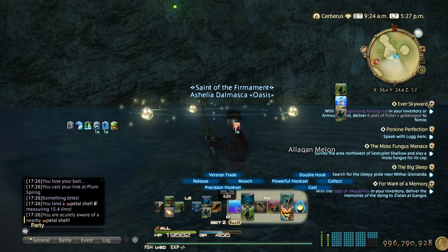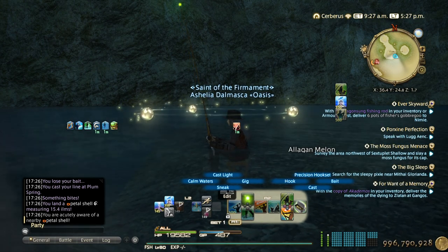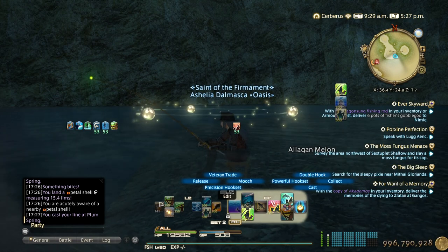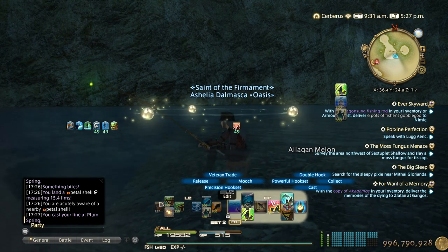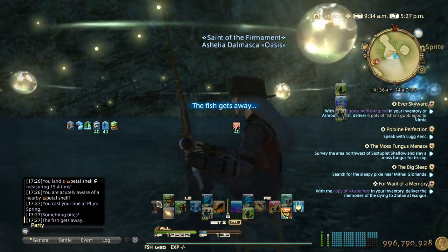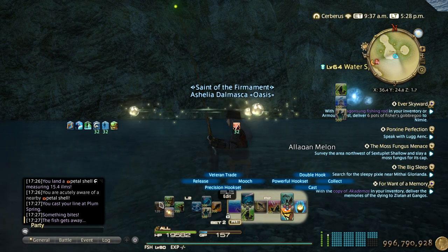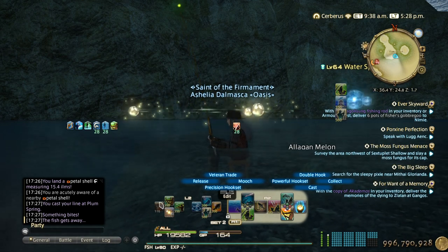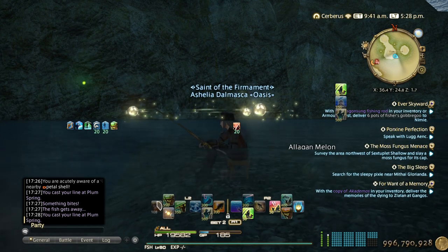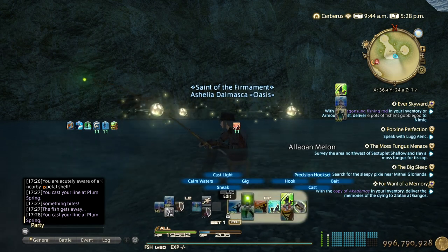Once you have Identical Cast, be sure to have 400 GP as well for Double Hook. Now I meet both conditions — 400 GP and Identical Cast — so let's cast again and Double Hook. The worst that can happen is you waste 400 GP and the fish doesn't bite. It might be a good idea to increase your Gathering a little bit too. I'm not sure if you can Double Hook with Petal Shell — if anyone can confirm that in the comments I would appreciate it. Maybe two times in a row I'm just unlucky — I do Double Hook but the fish gets away.